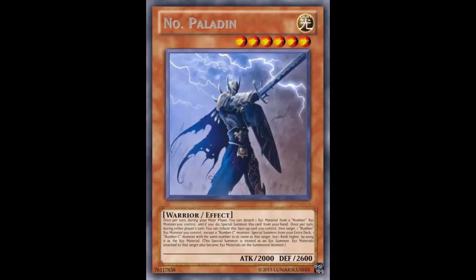Anyway, let's get to this fake card. This is Number Nine — basically Number Paladin. It is a Level 6 Light Warrior Effect Monster with 2000 ATK and 2600 DEF. He's a paladin with a shield, so it makes sense that he'd have good defense.